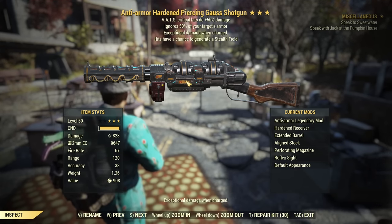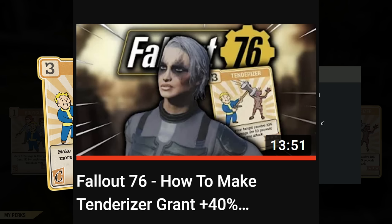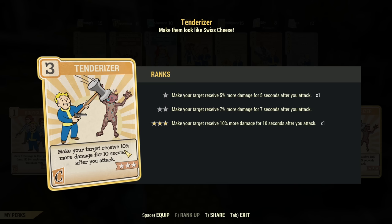The second key mechanic is Tenderizer. The Tenderizer card gives 10% extra damage for 10 seconds after you attack. But as Tyr explained in his video — I'll drop a link in the pinned comment — with multi-projectile weapons you are getting 40% multiplicative damage instead of 10. On top of that, on a very responsive server when you shoot the Gauss shotgun, the impact applies Tenderizer and that 40% bonus is used for the explosive damage calculation. On a slow server, it's too slow and doesn't work that way.